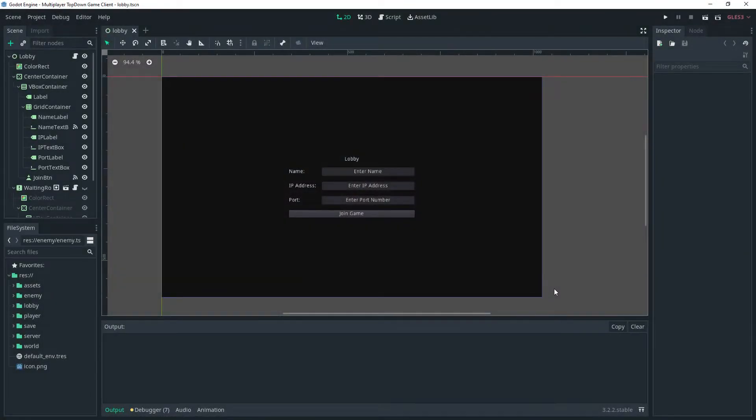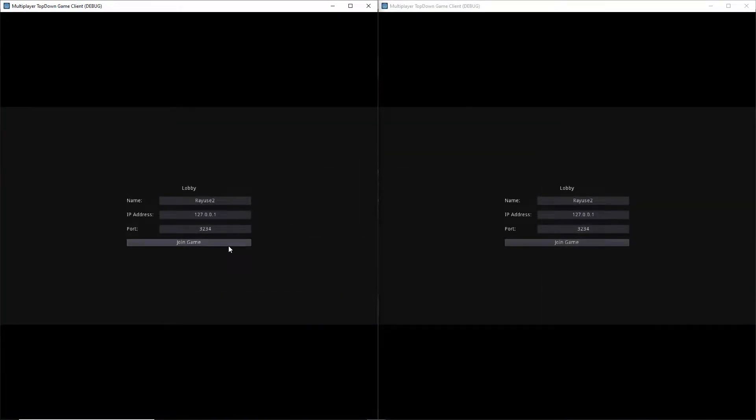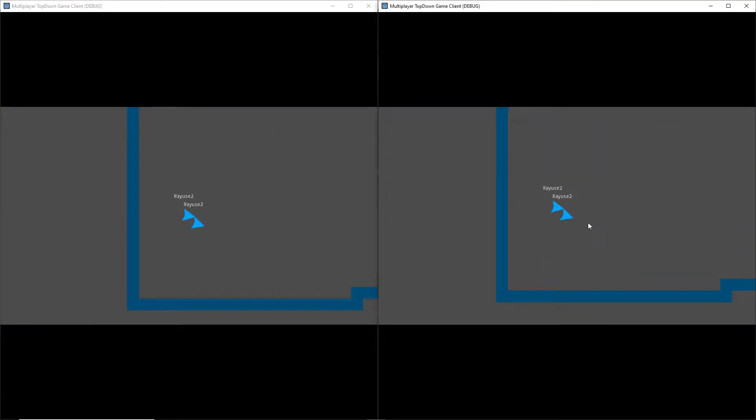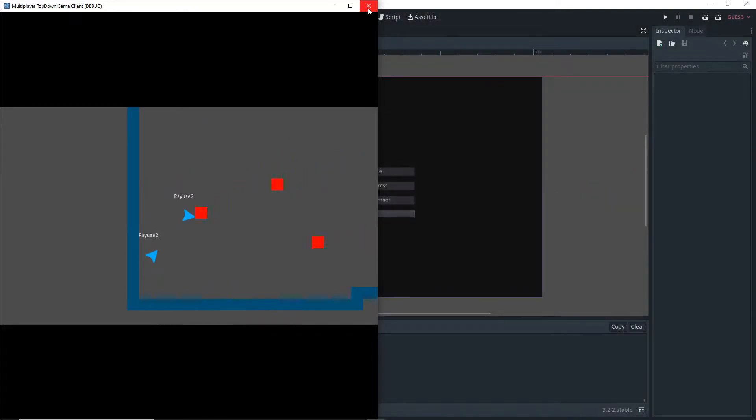Before we do anything, there's a slight issue I want to address and fix. If I run the project, join the game, click ready, wait for an enemy to spawn, and shoot that enemy, you'll notice that the bullets actually get destroyed before they even hit the enemy. So we're going to try and fix these issues.